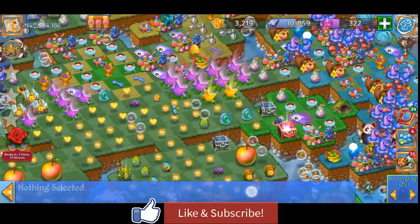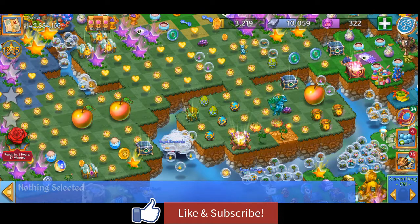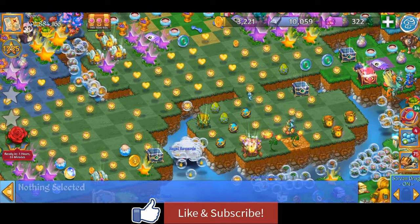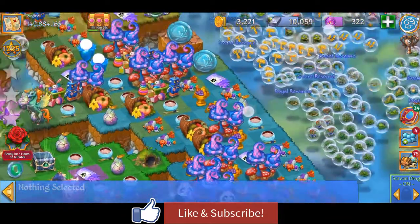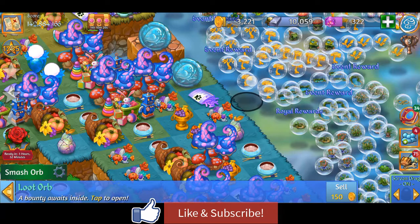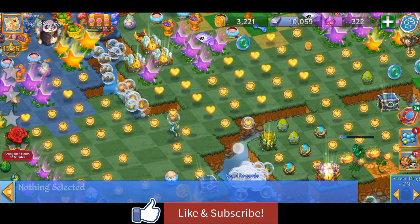If you don't have a tree to get the 4x4 golden apples, you can get one by finishing all the goals in an event — you'll definitely be able to get a golden tree. From there you can harvest apples and merge them up until you get the level three apple, which is the huge apple that takes 4x4 spaces.